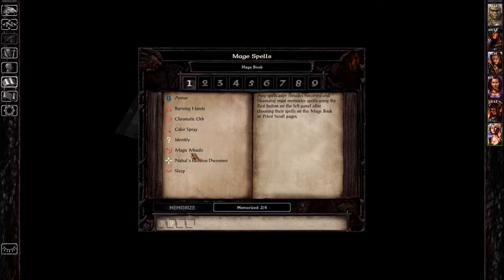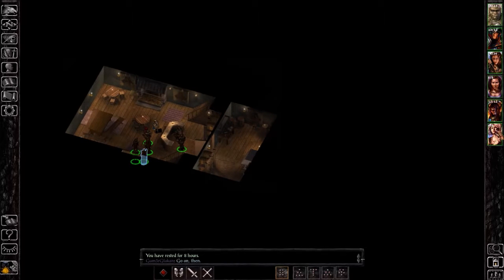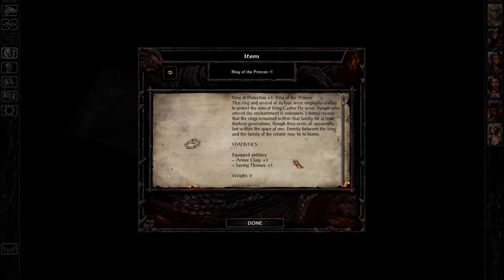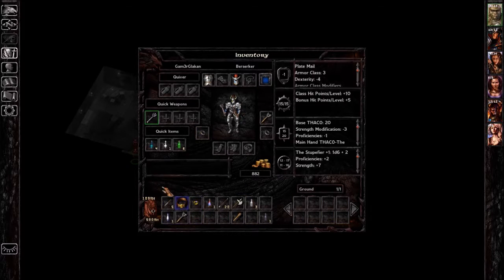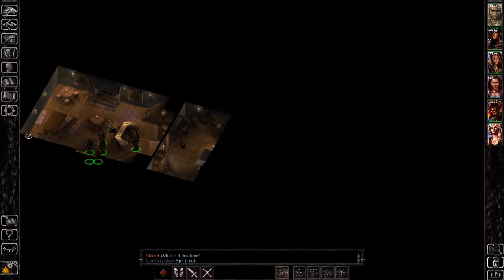We're going to put everything into identification. My mouse is acting up. I've still got one charge so I'm going to identify this for myself and give that to my fighter — actually I might give that to the other fighter. You'll see why. I'm going to rest for a while, identify everything off screen and then get back to you. Be right back.